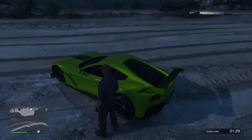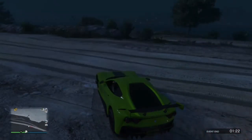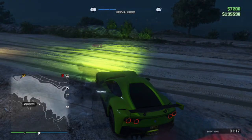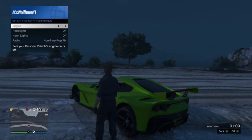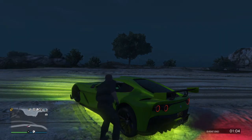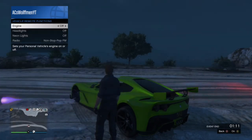What you're going to want to do is turn the neon lights off — and basically that's it. Turn them off, then get into the car. Because the engine is turned on, once you get out the engine will turn off, but when you get back into the car the neon lights will still be off. So you can have what looks like a normal car. To turn them back on, go back to the interactive menu → vehicles → remote functions → neon lights on.